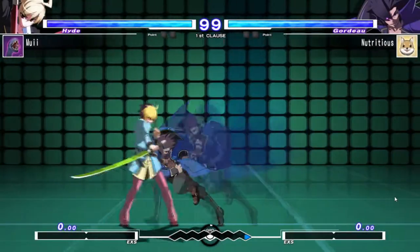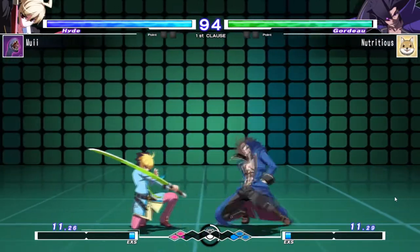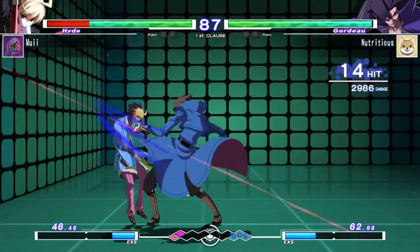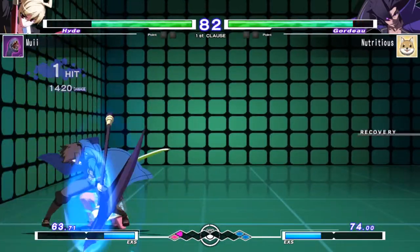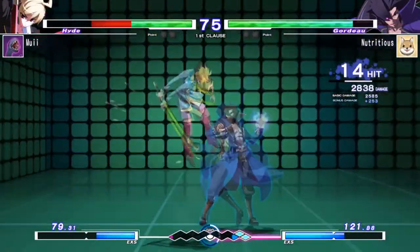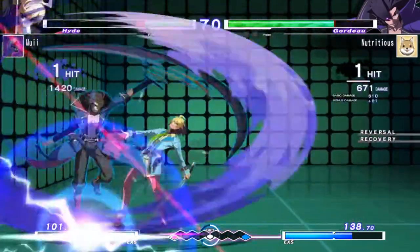Hello and welcome to my UniClear Gordo guide. This will be fairly lightly scripted — I only have a page of notes to go off of here, so I might miss a few things here and there, but I'll try and cover all of what's important. We'll be going over Gordo's strengths and weaknesses, his game plan, moveset, and some matchups as well. Feel free to refer to the video description for timestamps and a table of contents if you want to skip to anything in particular.